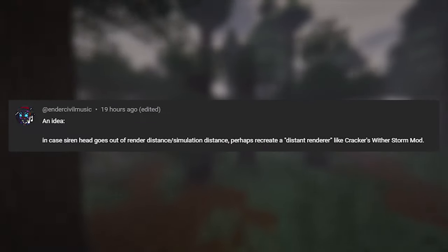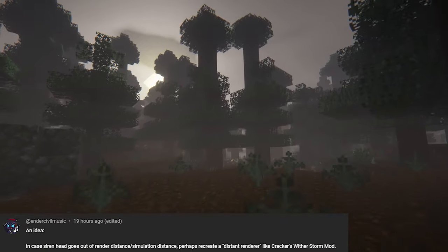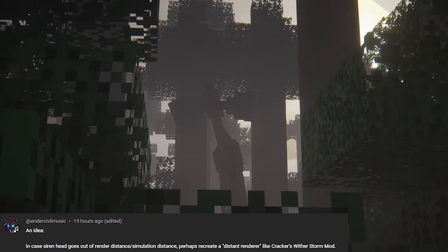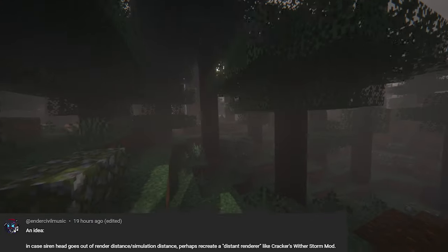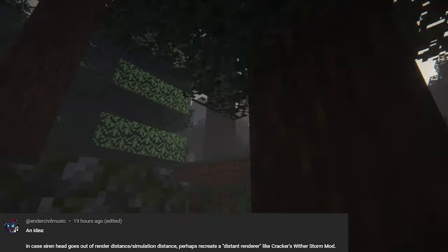In case siren head goes out of render distance, one suggestion was to simulate a distant render, like the crackers wither storm mod. This is exactly what we were planning to do, because we do want siren head to always be rendered — otherwise it doesn't really make sense, since he's supposed to be far away from you a lot of the time. We'll try to make it so the chunks where siren head is are always going to be loaded.